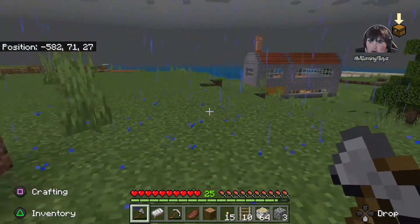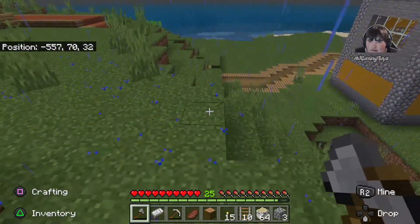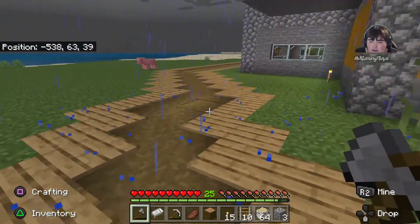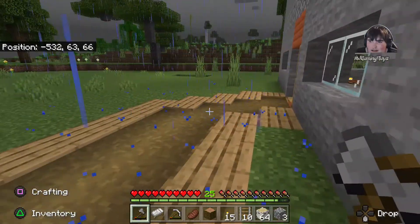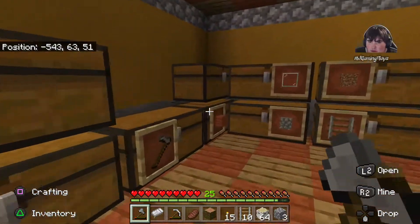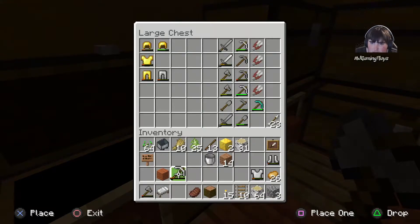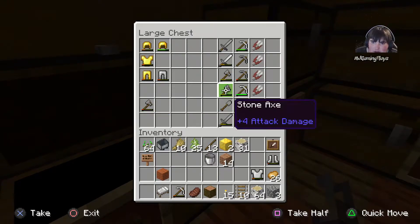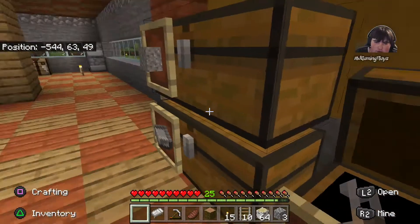I might just make some new set of armor. Let me get my stuff out and all the stuff I need. I might just combine some stuff together — combine all these together, but I can't. So let's just combine all the axes together.